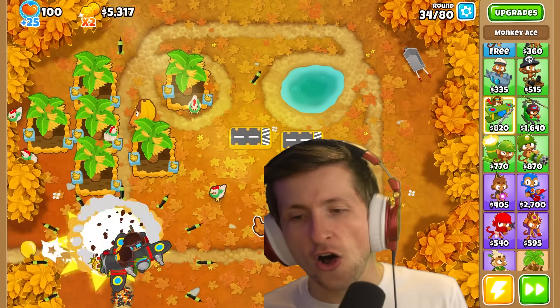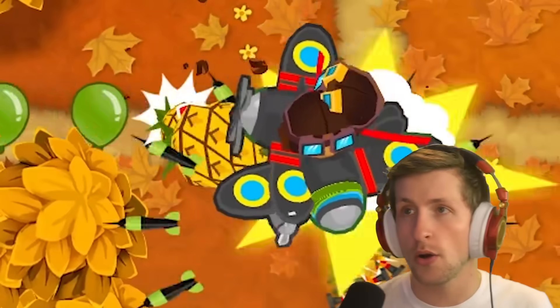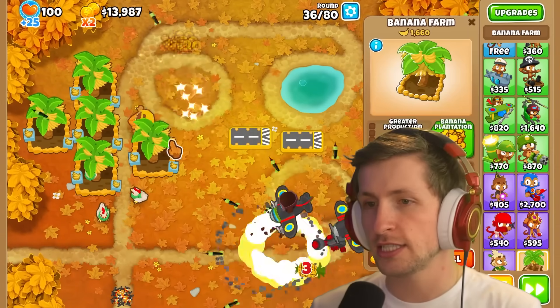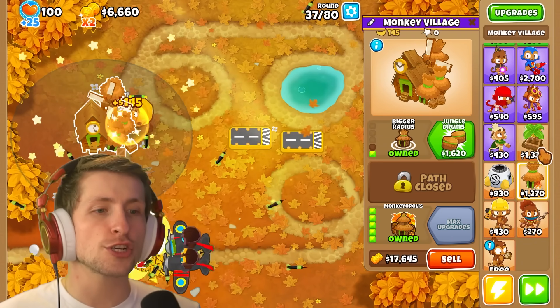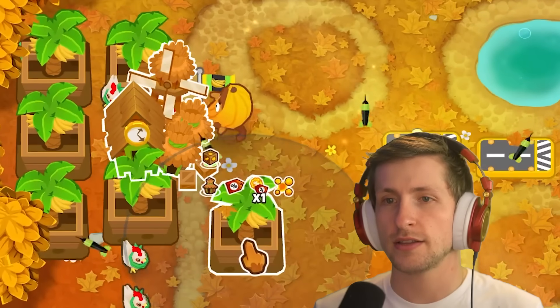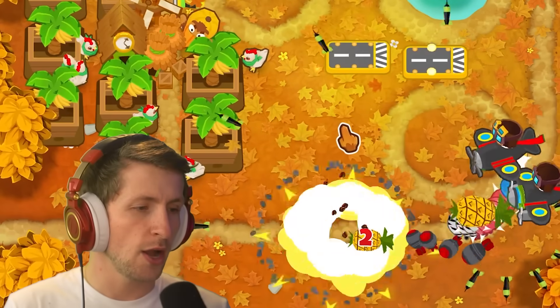I think all of them need Exploding Pineapple. I like how some of them fly sideways — they have no idea what to do with themselves. We should have enough money to get a village right here so we can make dummy shmoney. I don't think I'm going to be able to put as many banana farms around this as I thought, but I'll still be able to put a decent amount. Are we going to be able to pop the MOAB?